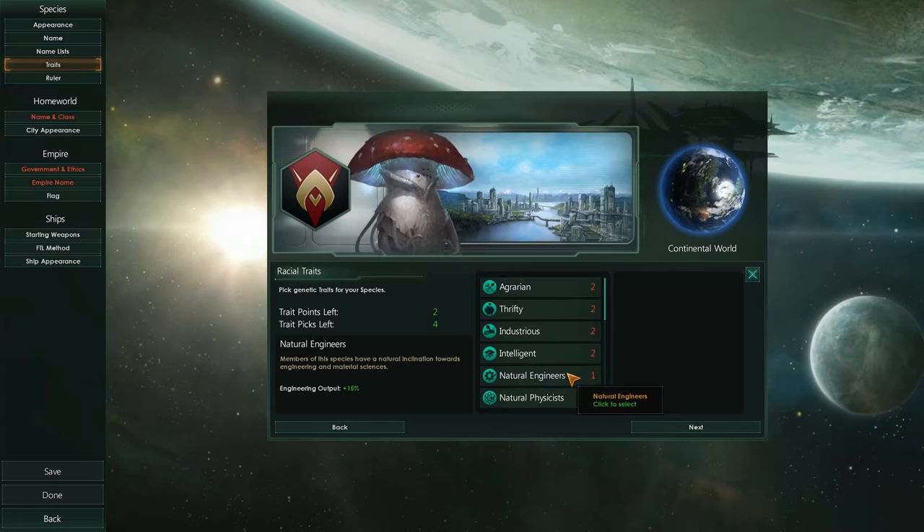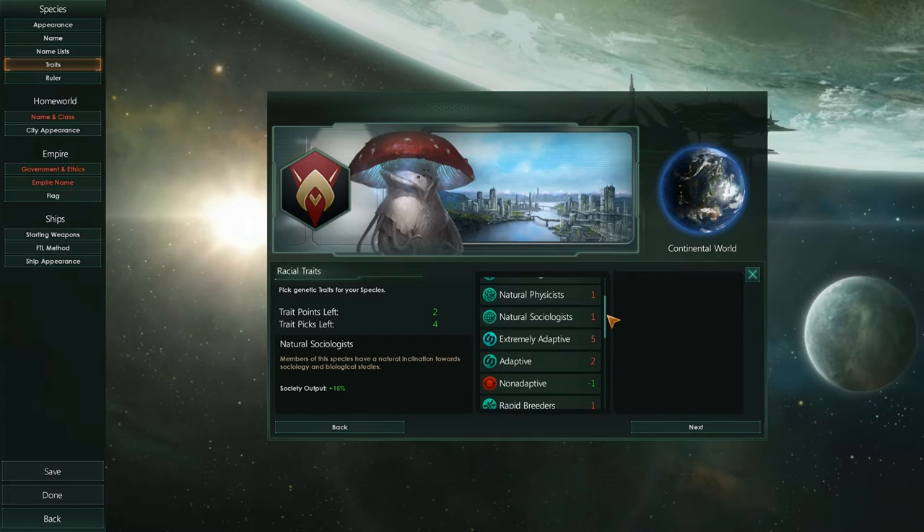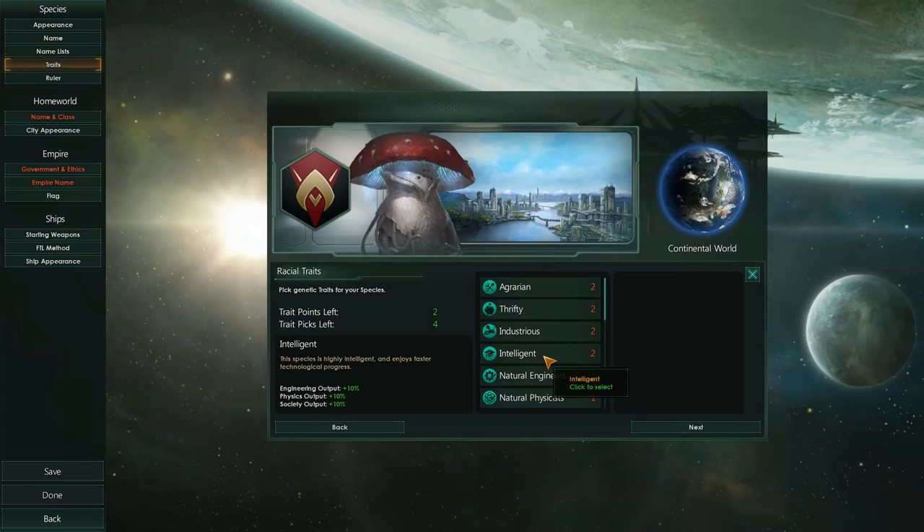Or Natural Engineers, Natural Physicists. There's also Non-Adaptive — you can take away points — Extremely Adaptive, Natural Sociologists, Rapid Breeding, or Very Strong. I really like the look of the Intelligent trait. We're going to be a really intelligent space mushroom.